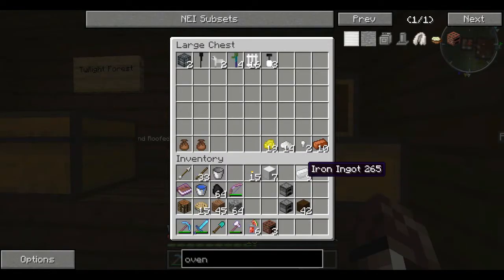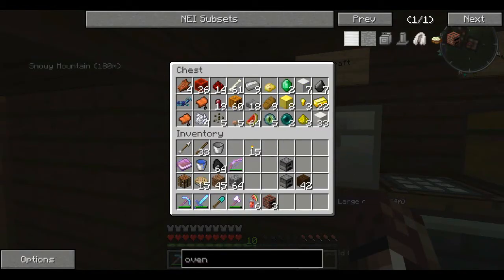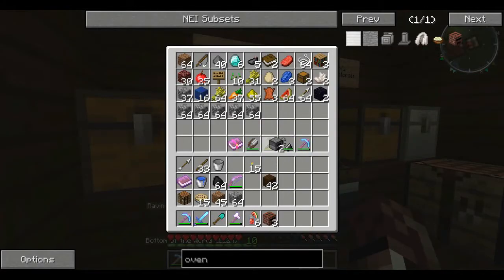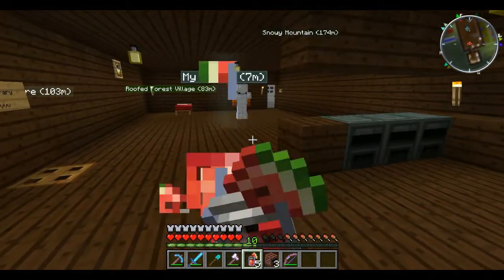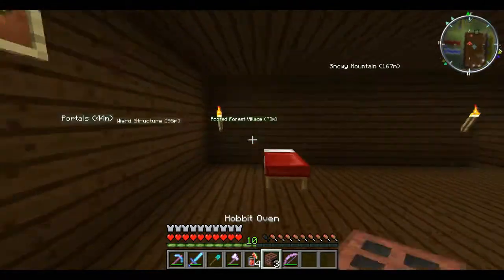I still have a bunch of iron — let's put this iron back. I have two furnaces which I'll throw in here in case we ever need them again. You'll also notice I took my bow out because I got the enchantments I wanted — I now have Power and Infinity, so I never run out of arrows and I hit really hard. That's helpful!